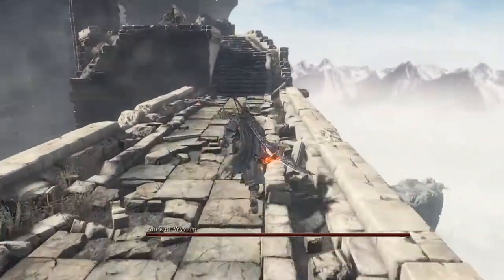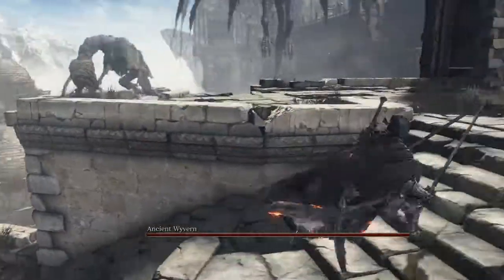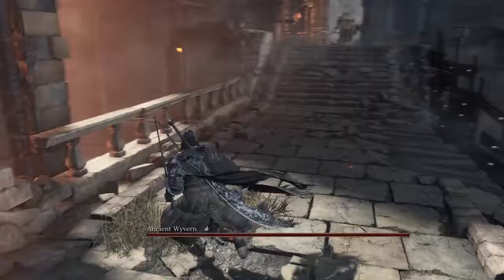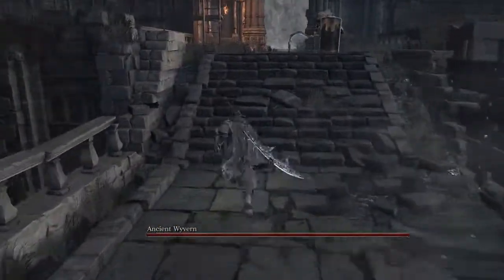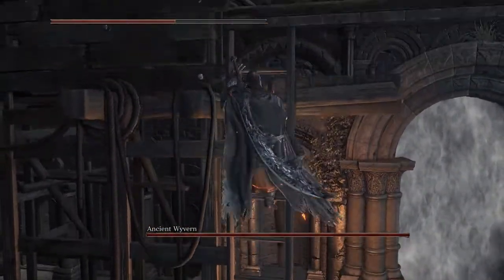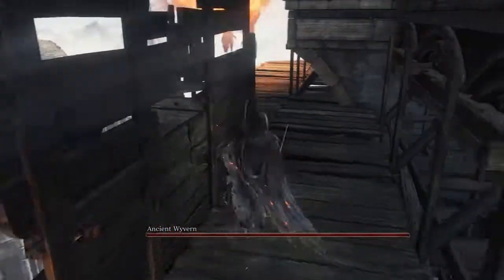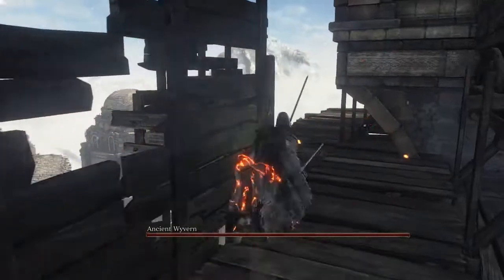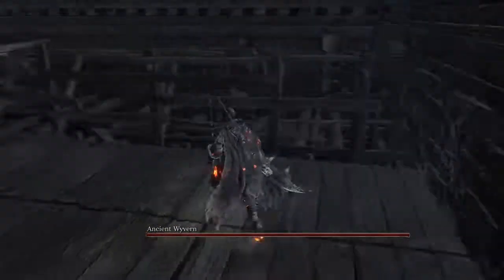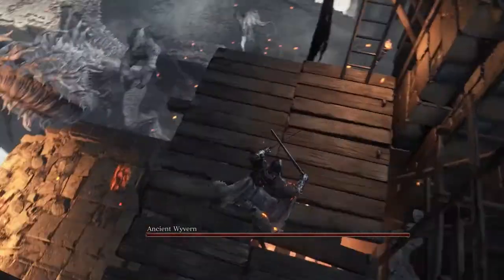I need to run through this place because that dragon is going to be breathing flames here really soon. There we go — told you, don't bother with this area. I think it was placed here just to stall time for you to try and kill him, and then the dragon is going to be breathing flames on you.